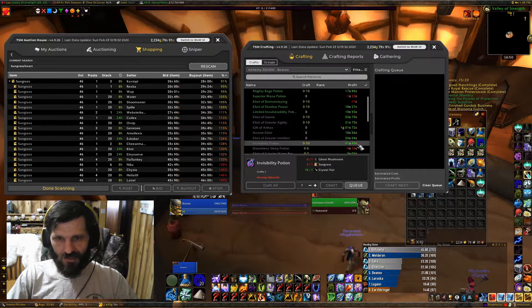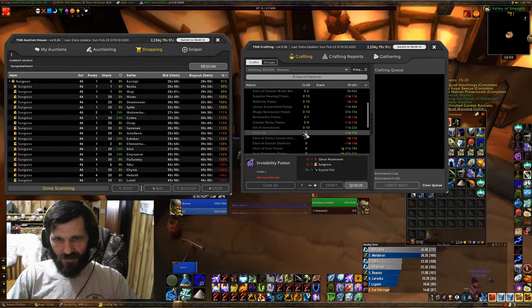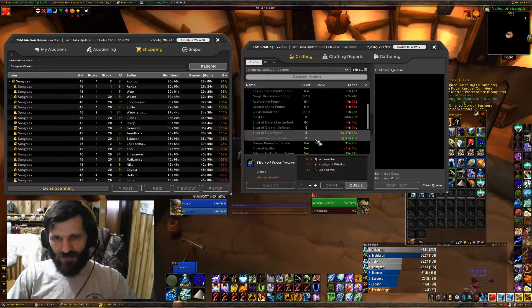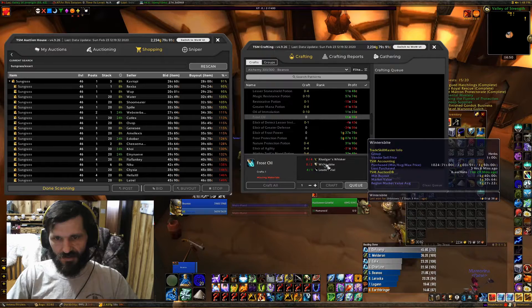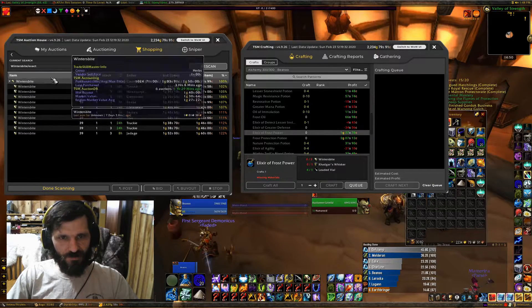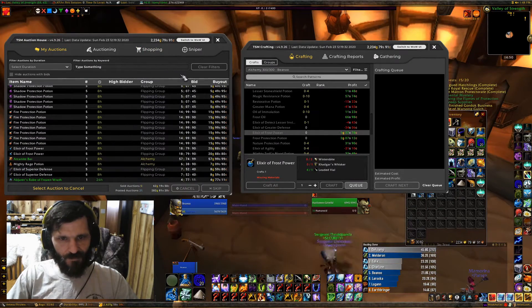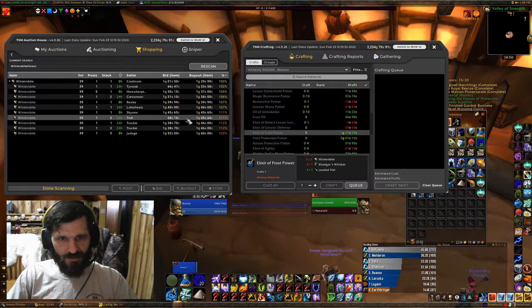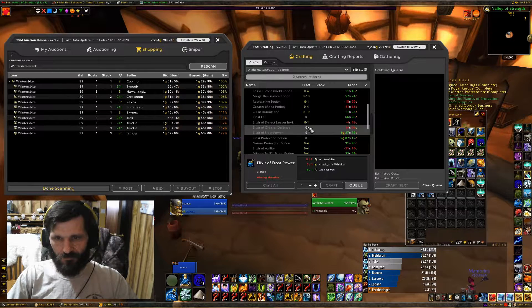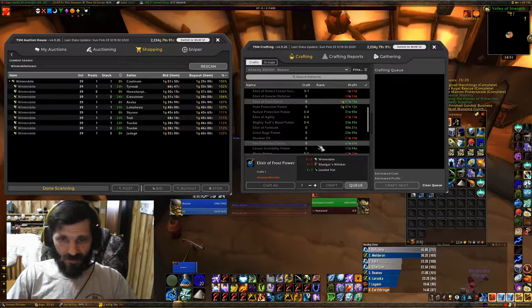Invisibility pots are another good one, except I'm going to use my Sungrass to make Giants — it's got a little bit better profit right now. Magic Restore doesn't really make anything. Frost Oil is okay, but Frost Power is better and it uses the same Wintersbite. Frost Power tends to sell very very well. Let's see if mine have sold already — I've got a couple up there that haven't sold yet, so maybe we'll wait off buying some since there's not a whole lot up there. Fire Protection — I already have a bunch of those up.